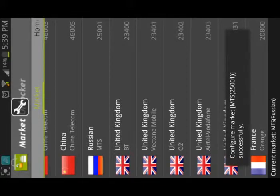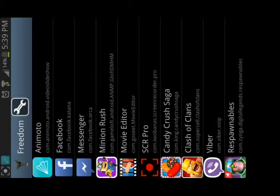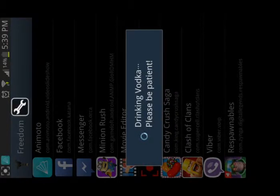Then close it and go to Freedom. Open Freedom and find Candy Crush, select it, and wait.